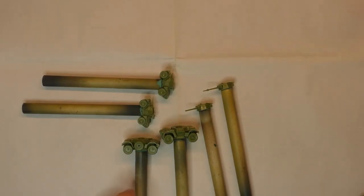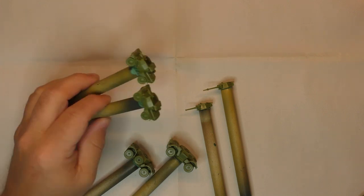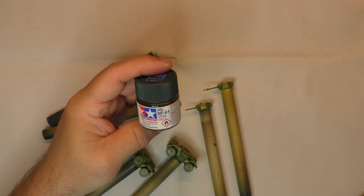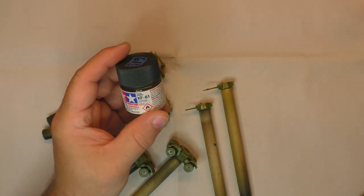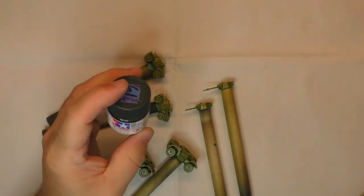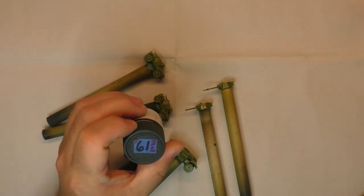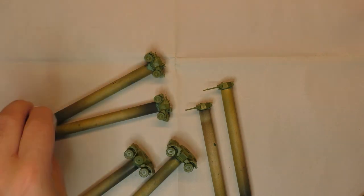I just finished building my two Daimlers and my two Dingos, so now it's time to paint them. I'm going to use Tamiya dark green XF61 — I paint all my Allied vehicles dark green XF61. I won't be recording much of the airbrushing because the compressor makes lots of noise. I'm going to use dark green XF61 to paint my vehicles.